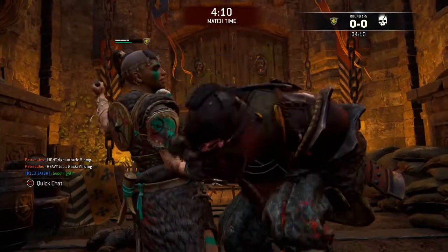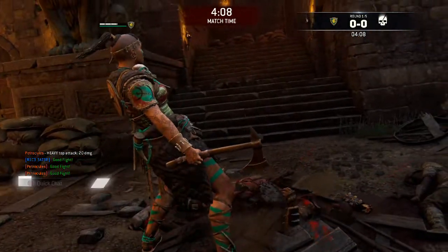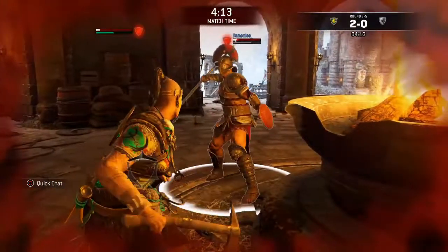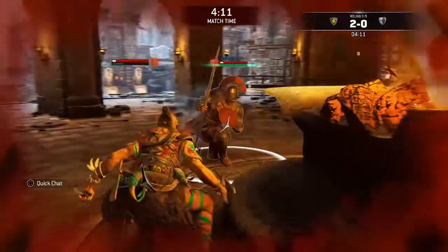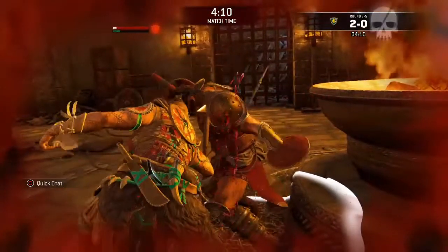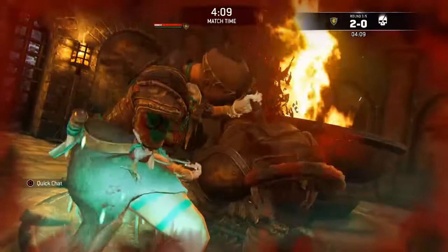And now we're just going to let this play out in slow motion. Here's another example — we've both got low health, he's out of stamina. Feint the Pounce, hold the Heavy, wait for the dodge, he dodges, you confirm the Heavy and finish. And another slow-motion execution.